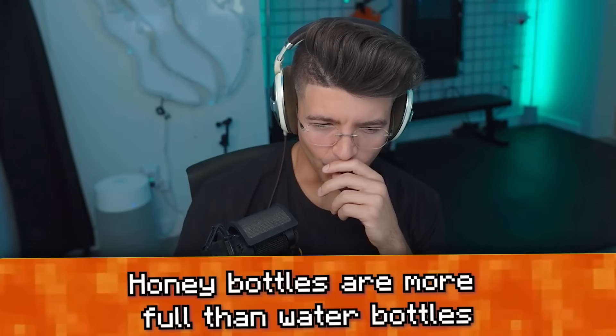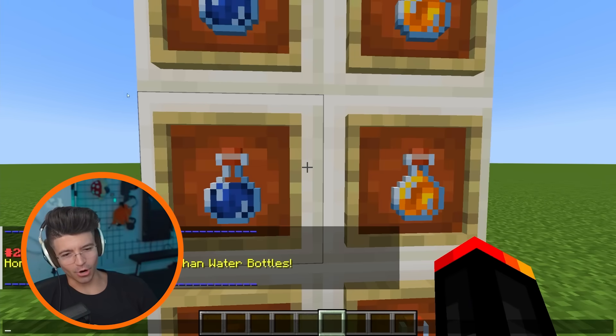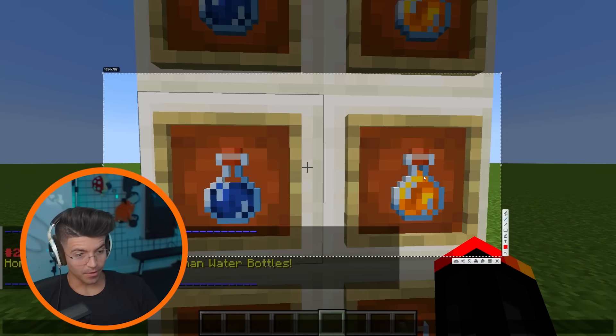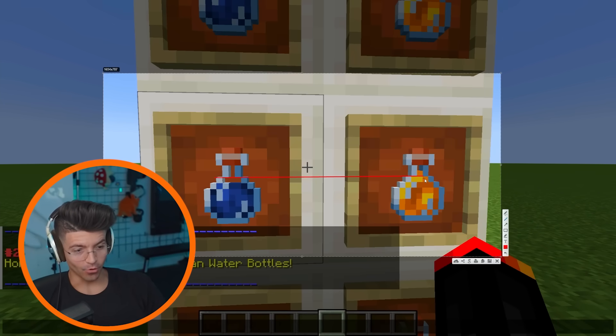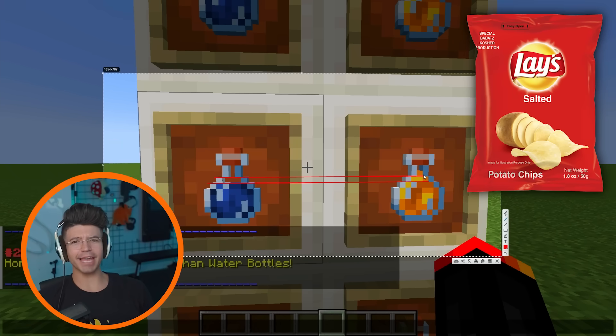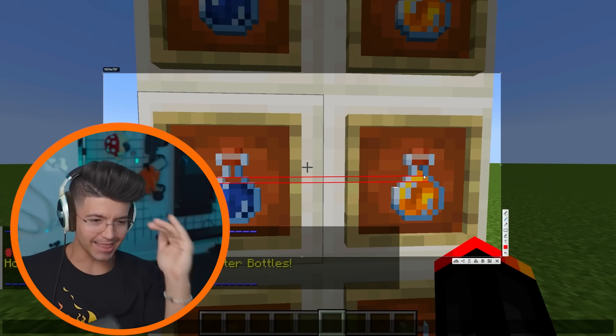Honey bottles are more full than water bottles. Is it because honey is so good? I think I see it. The honey bottles are way more full — not even one pixel more full, we're talking four more pixels. Now if only Lay's potato chips could take a little bit of inspiration from this. We're tired of our half bags. We want a full bag like this honey.